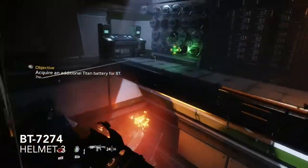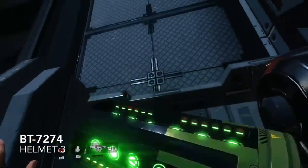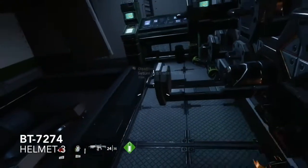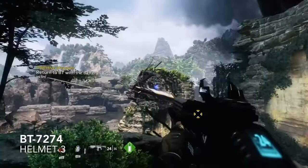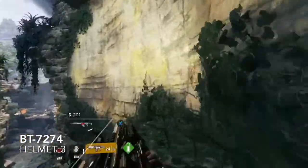There will be two crashed ship sites that we enter — this is the second one. Grab the battery for our Titan, and as soon as we have that, jump straight down and exit the crashed ship. As soon as we exit, you should be able to see the helmet across the gap. Wall run and jump across, and number three is ours.